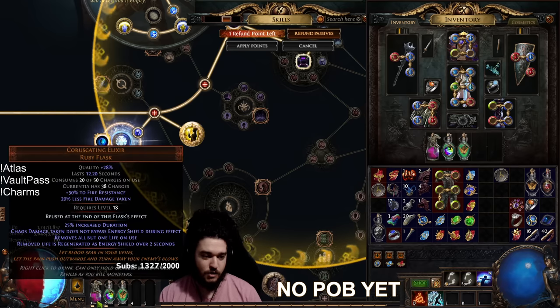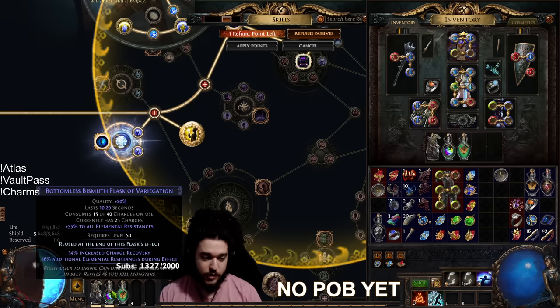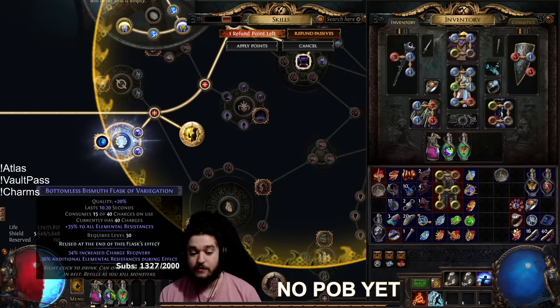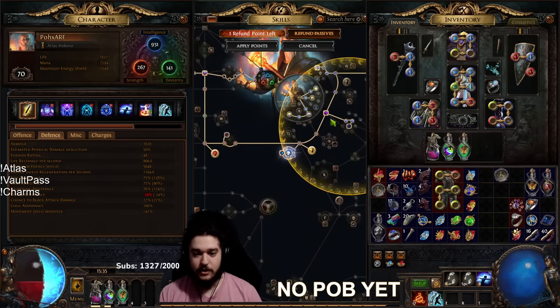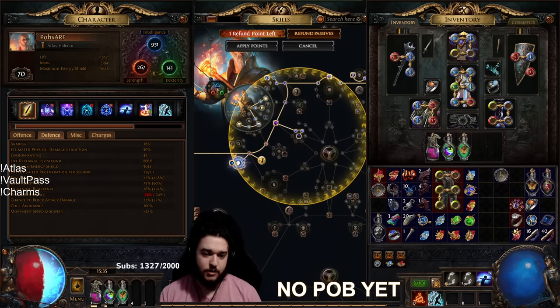My Bismuth Flask is currently giving me a ridiculous amount of resistance, which is very good because it frees up a lot of suffixes on our gear so we can craft for a lot of intelligence. So with that being said, let's talk about what we're currently reserving with our Prism Guardian. A Prism Guardian at the moment is about 20 to 30 chaos — it's not that expensive.